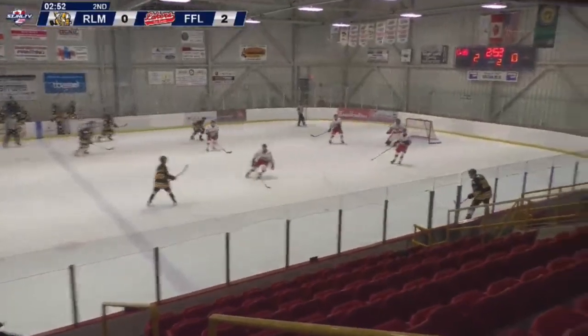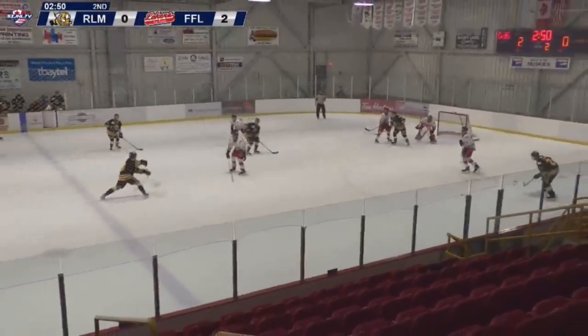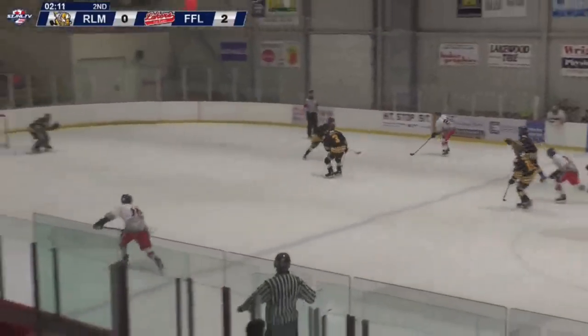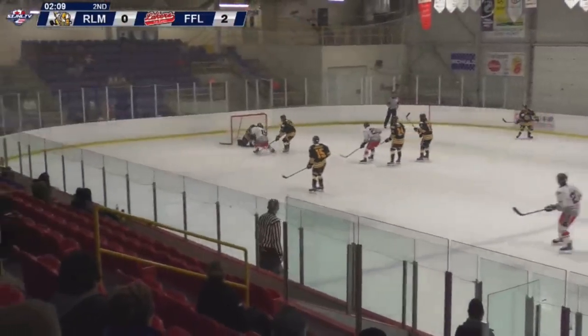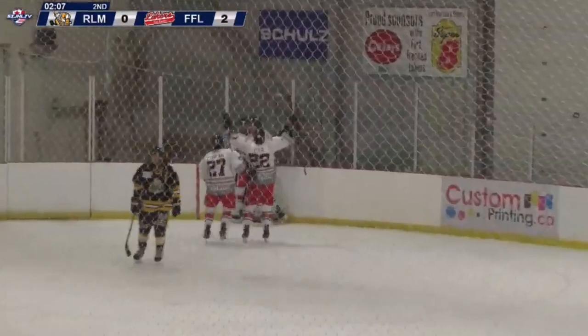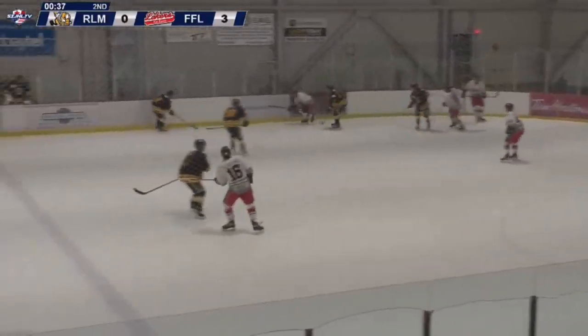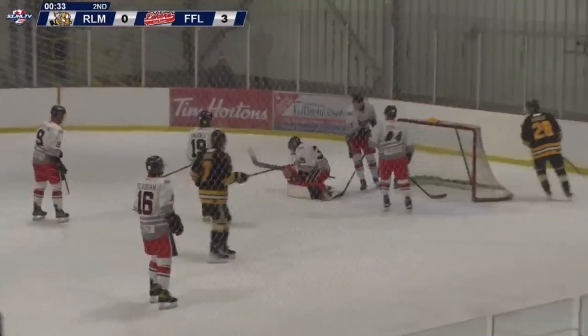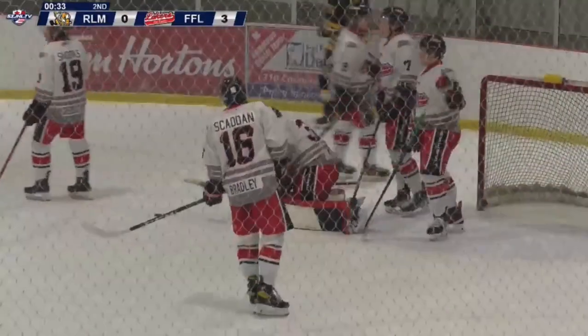Chrysler plays it back for Bull. Bull for Chrysler, back to Bull. Bull shot, loose puck out front, Tanner got a pass. As the penalty expires, Wood comes on the ice. Does he come out of the box? They score! Wood came flying out of the box. Bouncing puck — comes back for Unrow. Unrow shot right on target. Tanner wasn't quite sure where it was, but he held on.